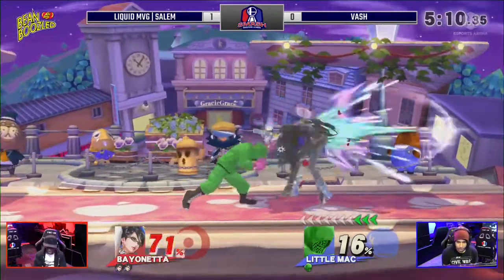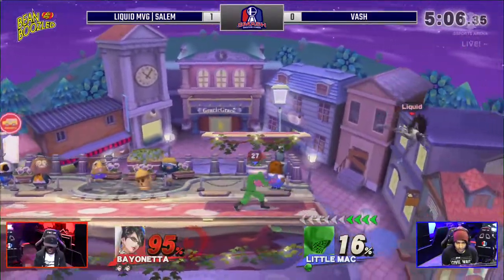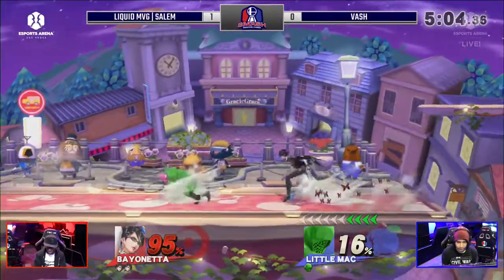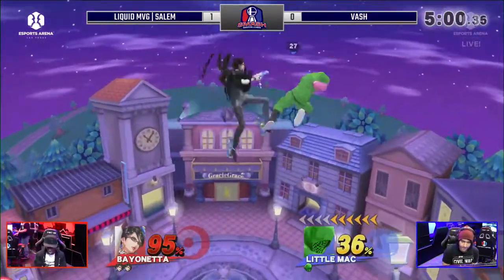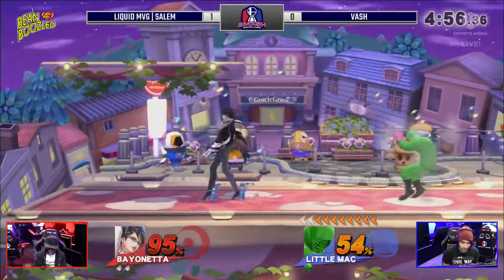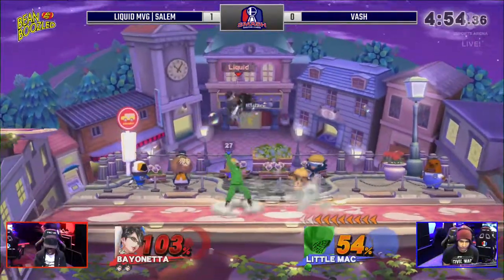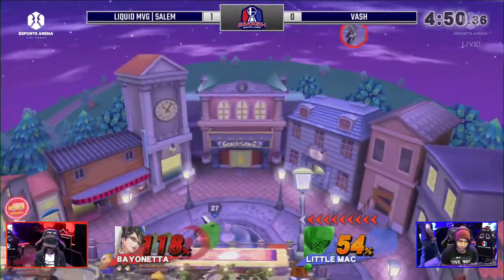Using super armor on those forward smashes — I sometimes forget Little Mac even has that. There's the back throw. Nice catch with that down smash, covers multiple options — great option select. Could have caught the normal one or the roll to the right. Gets the power shield, sends him flying. Going to try to DI away from the second Witch Twist. He also has to stay mindful of Little Mac's KO meter — that's obviously the ultimate turnaround factor.